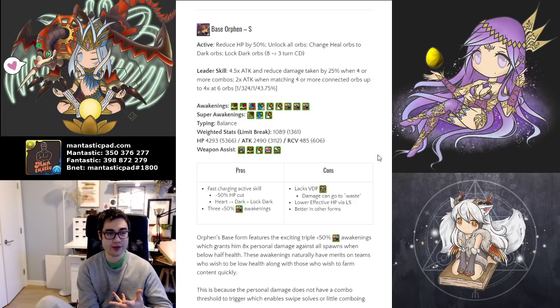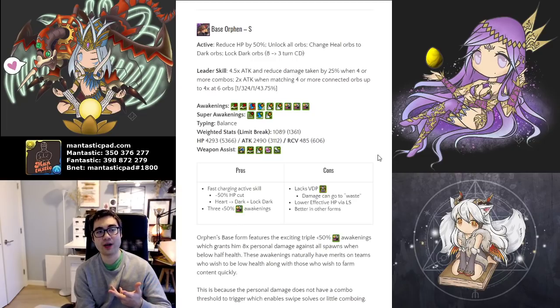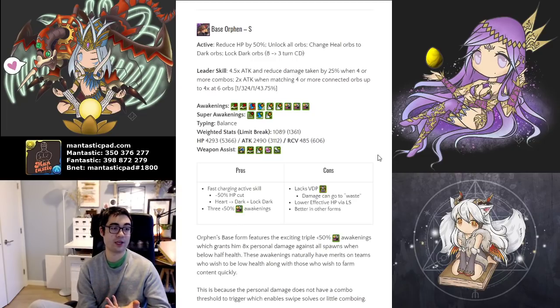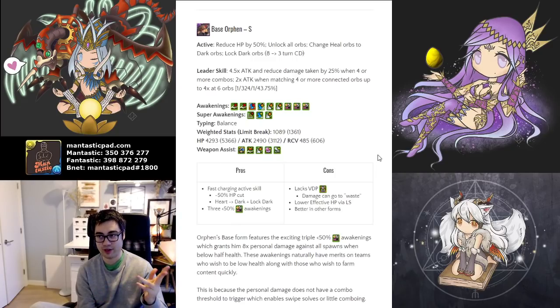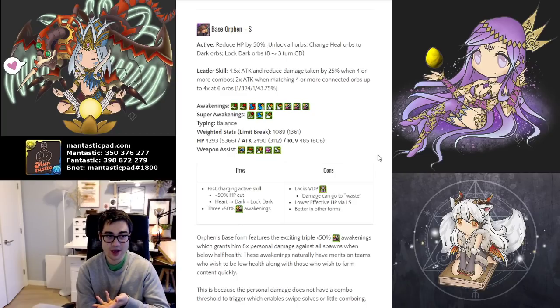The leader skill here does four and a half times attack, reduces damage by 25% for four or more combos — which is definitely doable — and then two times attack when matching four or more connected orbs, up to four times at six. So it caps out at 324 times attack and 75% damage reduction. Those are quite high. But for players who are trying to swipe farm things, you need to make combos, so it may not necessarily be the best option.